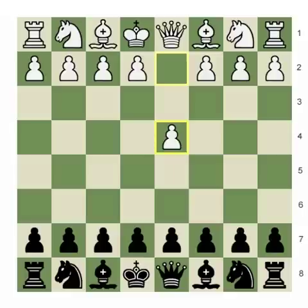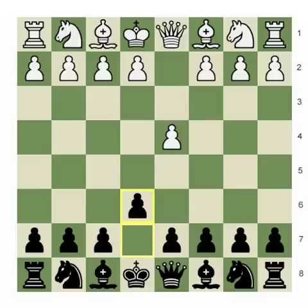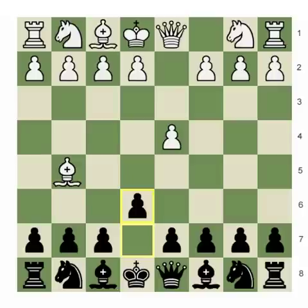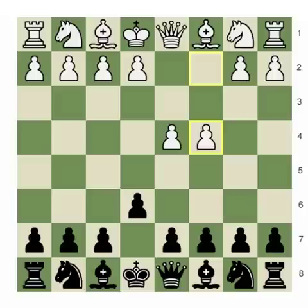After d4, I knew that whatever I was going to play, I wanted to make sure I could play e6 first, so that I had the option of transposing into the French Defense after e4. The good thing about this move when you're playing black is that you stop all bishop to g5 possibilities, so there's an opening you don't have to learn now. After d4 e6, white will typically play c4.